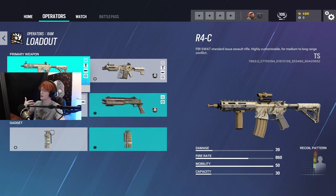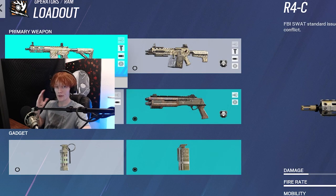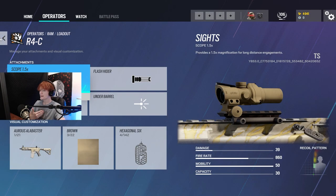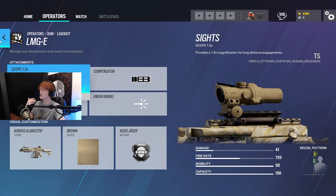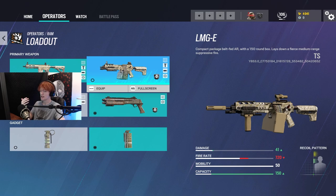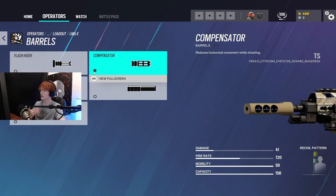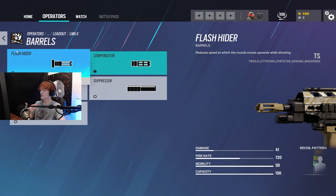First of all, let's go over Ram's loadout. She has one of the best loadouts on attack so far. The R4C with a 1.5x scope or a 2x scope depending on what you want, which already is a great weapon, but with the best scope in the entire game, this weapon is even better for fragging potential. If you don't like that, she also has Zofia's LMG, the LMG-E, which has 150 rounds with 41 damage and okay-to-control recoil. If you put a Compensator if you're on console or maybe a Flash Hider if you're on PC, this LMG can actually be pretty good.